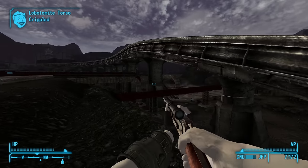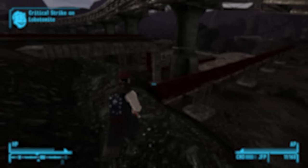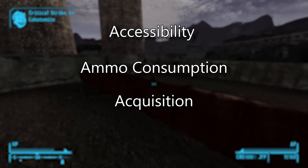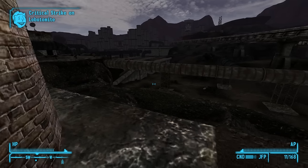Let's get the ball rolling with the early game. The prominent traits we're looking for in an early game weapon are accessibility, ammo consumption, and acquisition, as well as the ability to clear early game content. Let's start with early pistols.